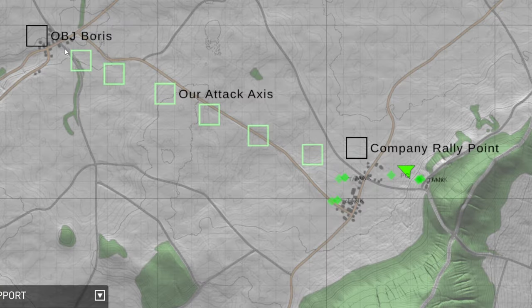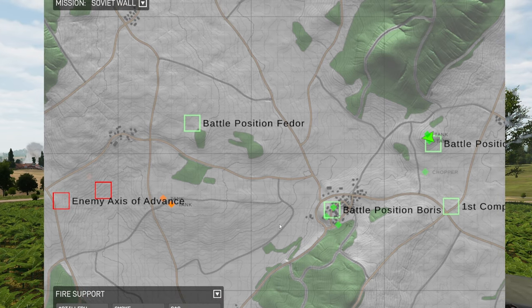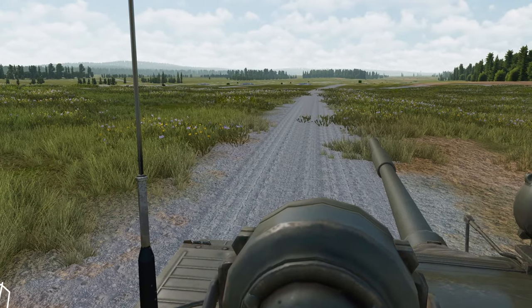The devs have also fixed the radio reporting system. Not too long ago they turned it off to improve stability, and now that it's been fixed, you should be able to notice where your friendlies and enemies are on the map. Also, a slight tweak and adjustment to the restocking system — you now have a three second grace period to cancel instead of waiting the whole entire time, which should be helpful for many people.